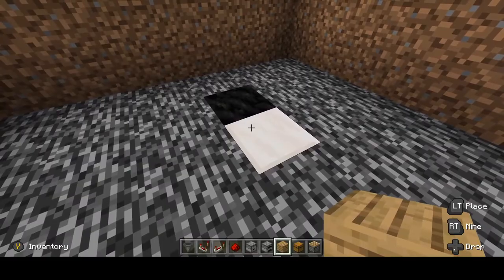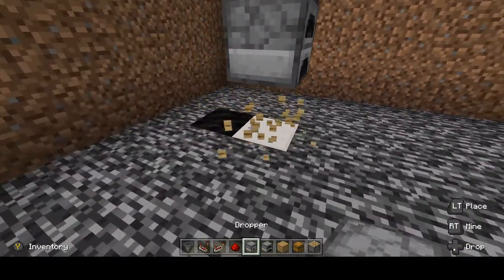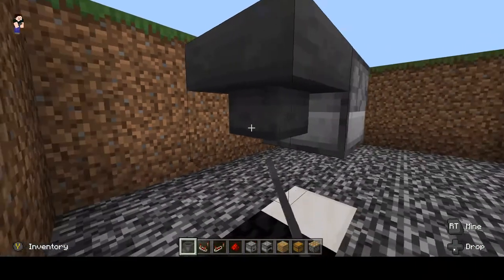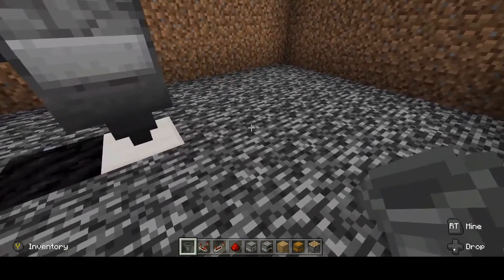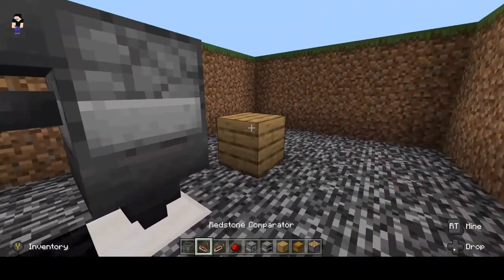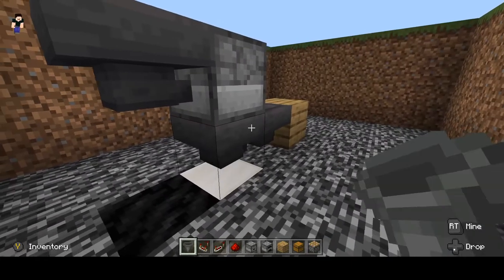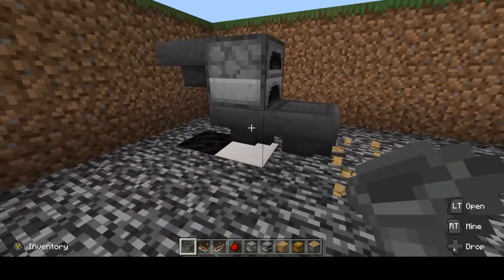You're going to use your block of choice, place your furnace on top of it, break it, place a hopper out the back of the furnace, place a hopper there, and then your block of choice here with a hopper going into it. Now break this hopper and then fix it to make sure it's going into this hopper.